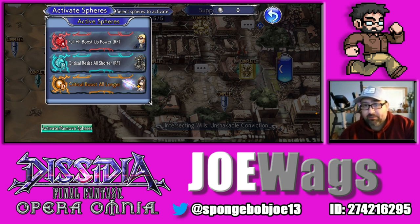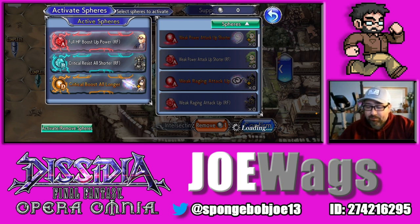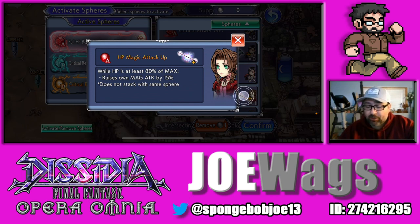For the spheres, Beatrix has a lot of choices depending on what you want to do. For the A sphere, Attack and Brave Damage is probably your top choice, but Max Brave is also decent. Going into Final Fantasy VII — if you really love Beatrix and want to make her look good, Eiko is probably one of the better ones: Magic Attack by 15 while your HP is above 80.